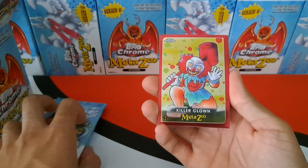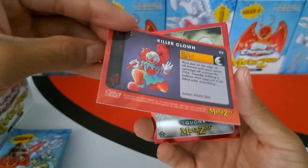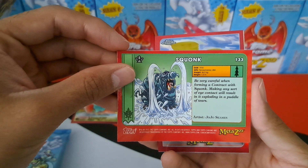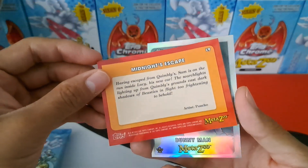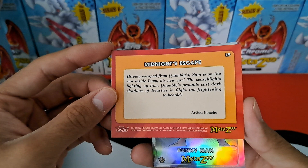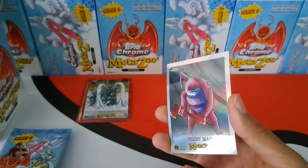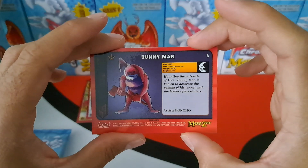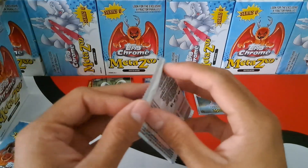Starting off pack one with a base killer clown — we'll show the backs as well. We have a base squonk. Midnight's escape — is it a story card? Yes it is, and I did not have this: 'Having escaped from Quimbley, Sam is on the run inside Lucy, his new car. The search lights lighting up from Quimbley's crowns cast dark shadows of beasties in flight, too frightening to behold.' And then we have a refractor bunny man. I had never heard of bunny man before MetaZoo, but he's just so creepy — so cool.